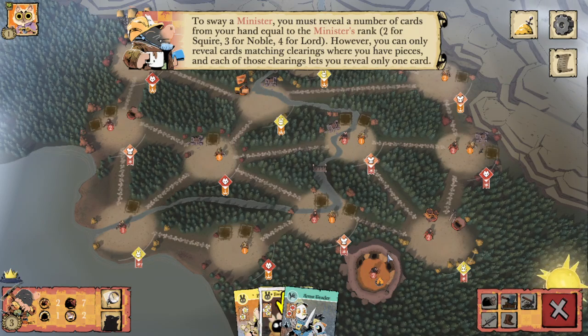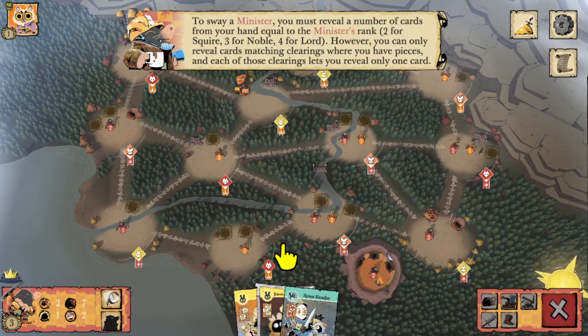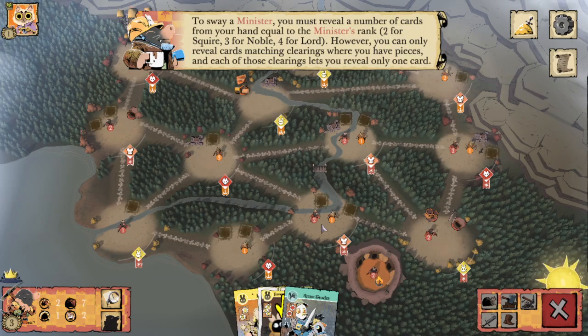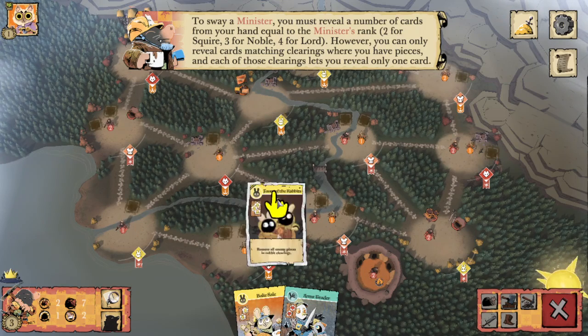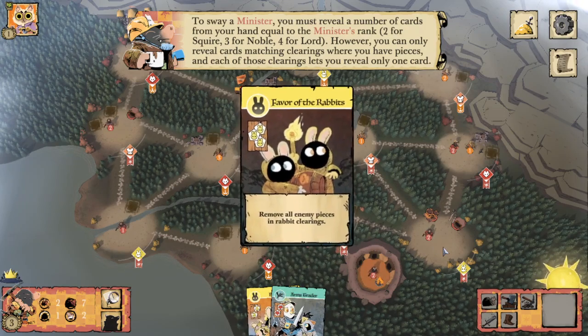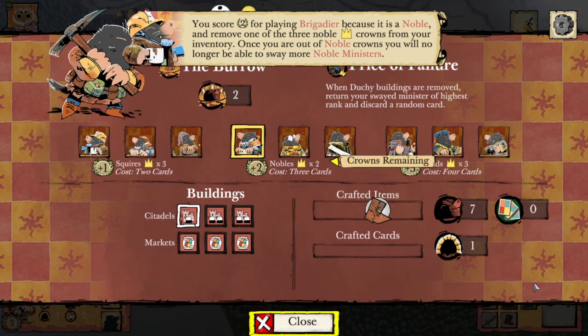To sway a minister you must reveal a number of cards from your hand equal to the minister's rank: two for Squire, three for Noble, four for Lord. However, you can only reveal cards matching clearings where you have pieces, and each of those clearings lets you reveal only one card. We'll reveal one matching our rabbit clearing, one matching our other rabbit clearing, and then a bird card matches any clearing but we will have to discard it. You score two points for playing Brigadier because it is a Noble, and remove one of the three Noble crowns from your inventory — once you are out of Noble crowns you will no longer be able to sway more Noble ministers.